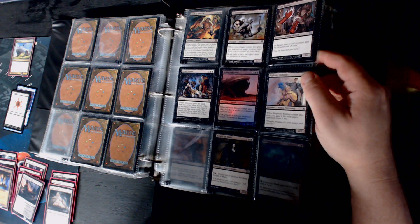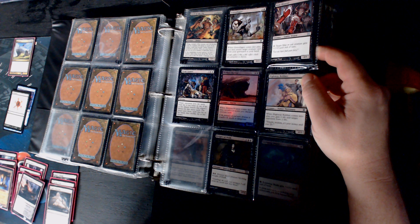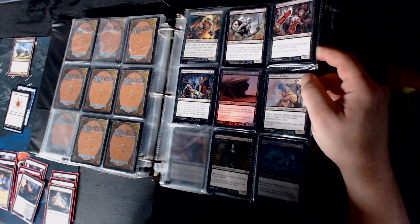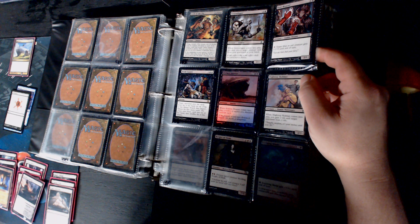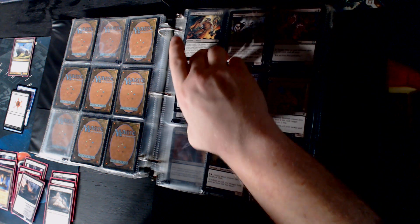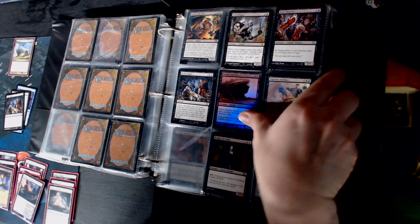Hidden Horror comes in, sacrifice unless you discard. Head Games - target opponent puts the cards in their hand on top of their library, search that player's library for that many cards, and the player puts those cards back. Oh, so you get to pick their hand! Head Games - you get to make somebody a new hand. That is the most political thing I've ever heard of. That's a maybe.